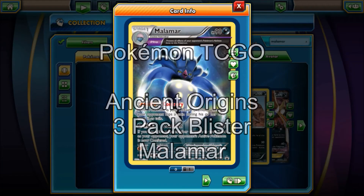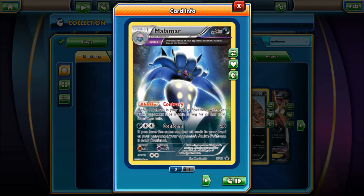Okay guys, as you can see, I actually just went ahead and bought the Blister in its online form in the game. This way I get this promo card of the Malamar Ancient Trait, which is a beautiful card. And I can toy around with it in-game if I want — if not, it's just another card added to the collection.